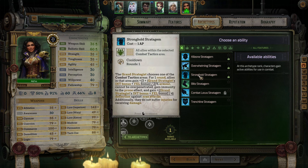Alright, Jai gets an ability. Yeah, she did have Combat Locust Stratagem so we'll grab Stronghold Stratagem here. The Grand Strategist chooses one of the combat tactics areas for one round - allies in that area gain percent armor, cannot be over-penetrated, gain immunity to the prone effect, and gain deflection against area attacks. Additionally they do not suffer injuries for receiving damage.